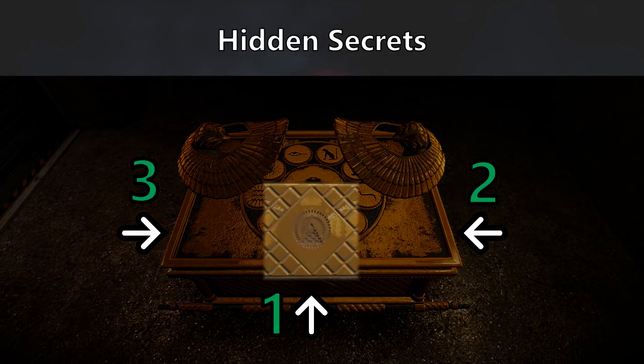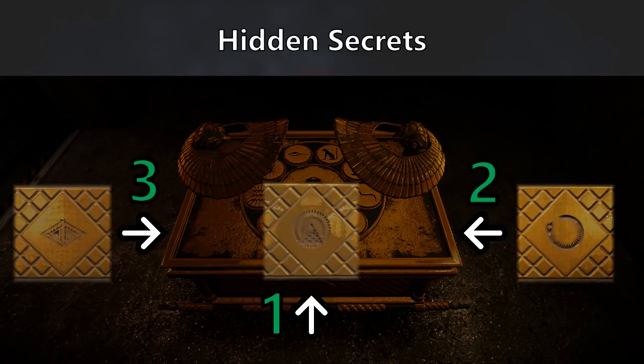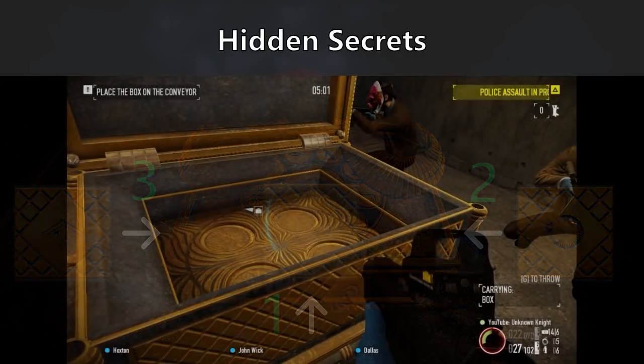Or by symbol: pyramid symbol, round circle snake symbol, and diamond shaped symbol. After entering the combination, there will be a surprise! No spoilers in the comments, please!